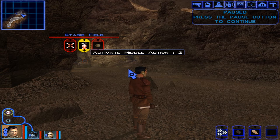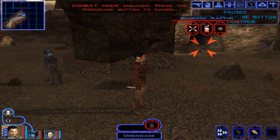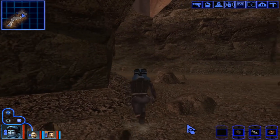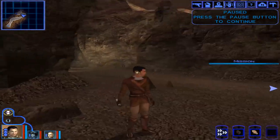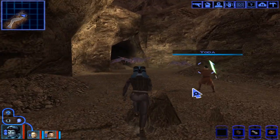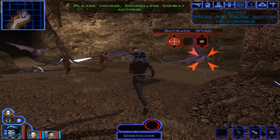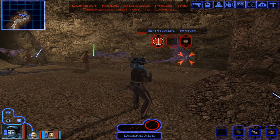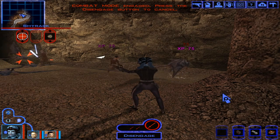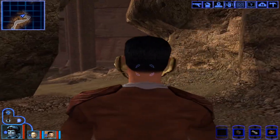Final advice for Mission: always have one party member buff and another act as distraction, then have Mission attack from behind. If force powers are being resisted, use barriers or grenades to stun. When foes are stun-locked, have Mission attack for serious damage. Make sure Mission has the best blaster pistols available to maximize damage. Always go for light armor with high Dex bonuses, and keep Mission away from the front lines.